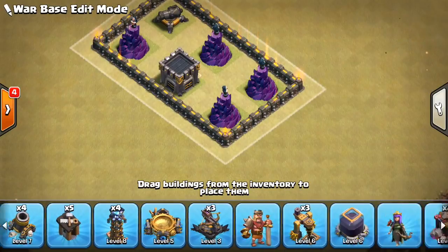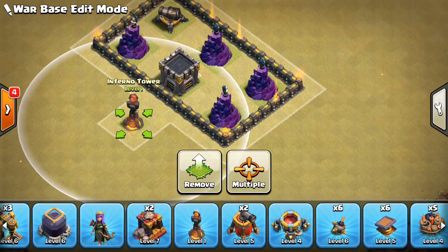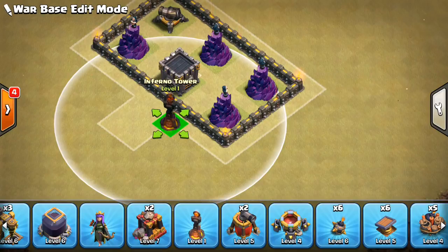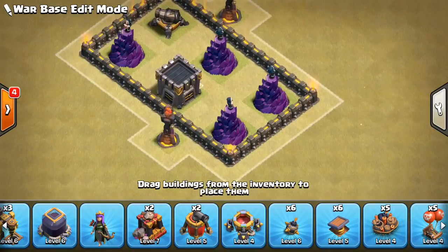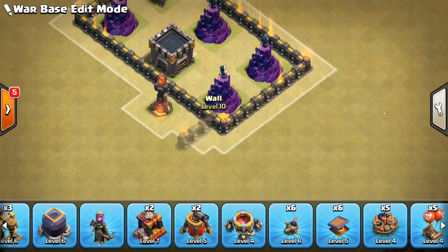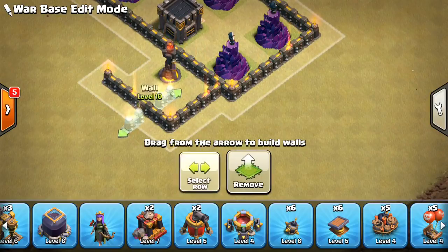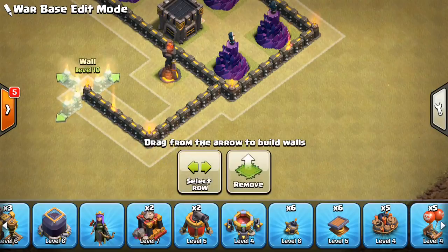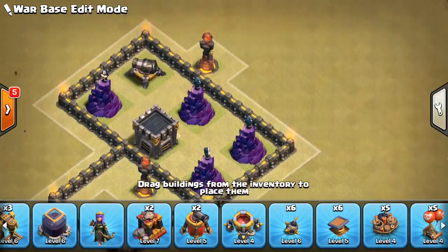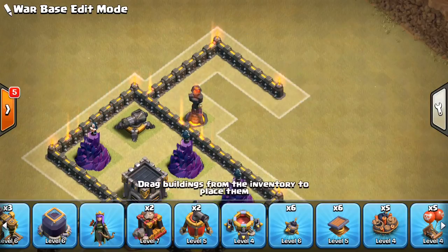Now let's get the inferno towers down. Some people do the inferno compartment where it's two tiles from everything. I'm going to back it up against the wall — I think compact bases work a little better, especially if your point defense is higher level. Mine is actually pretty low level, mainly TH9 with a few TH10 archer towers. That said, a compact base is still pretty solid.